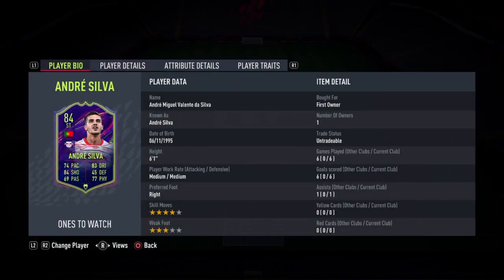So today we are taking a look at Andre Silva. We're looking at a card that is 6'1", medium-medium work rates, right-footed, 4-star skill moves with a 3-star weak foot.